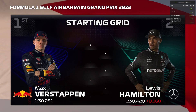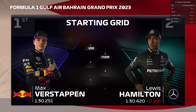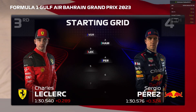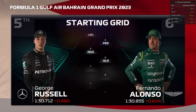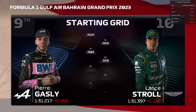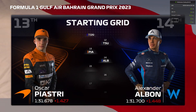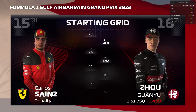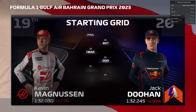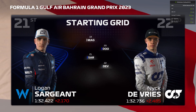Max Verstappen put in a fantastic lap yesterday and he'll start from pole position, with Lewis Hamilton completing the front row. Moving on to the rest of the grid: Leclerc, Russell, Fernando Alonso, Norris, Ocon, Gasly, Stroll, Tsunoda, Oscar Piastri, Albon, Sainz, Hulkenberg, Bottas, Magnusson, Dewan, and Sargent. Which of these talented drivers will come out on top today?